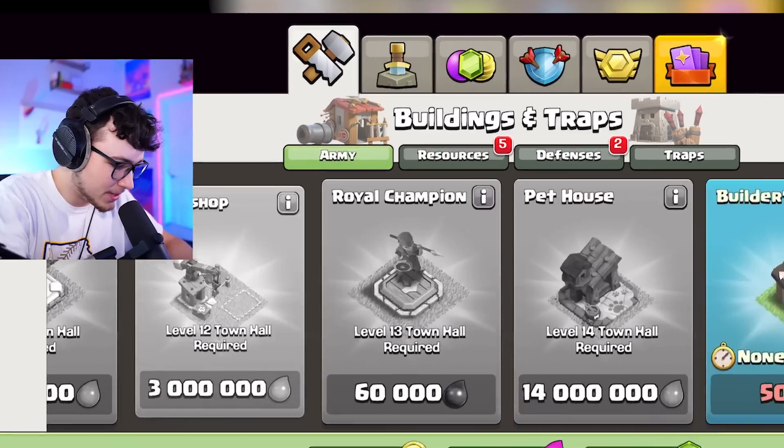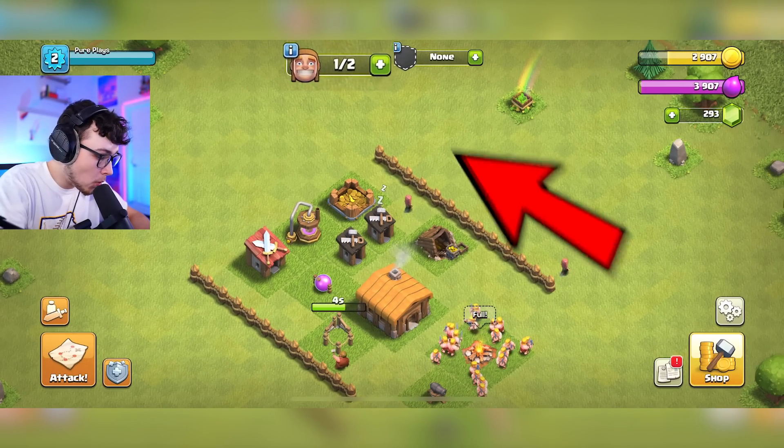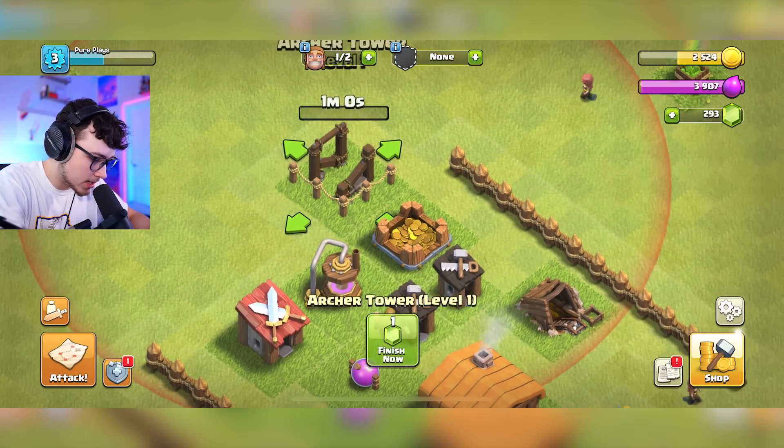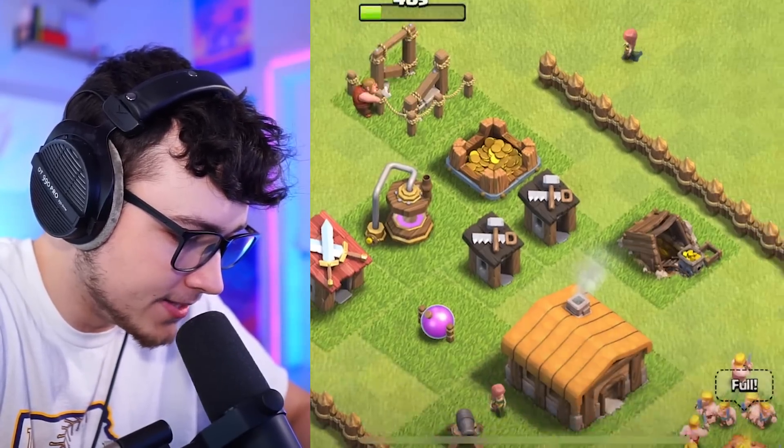Now let's buy this cannon and put it right there, and then we have one more builder slot open so we're gonna go back to the market and buy this archer tower. Let's throw her right over here to try to protect that gold for us. We're looking a little bit better now.